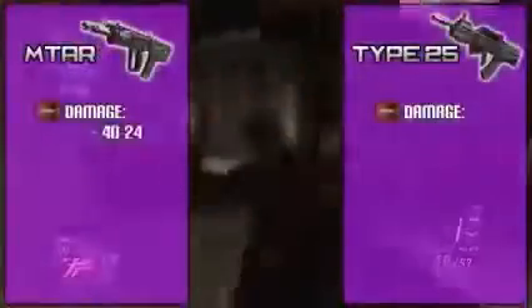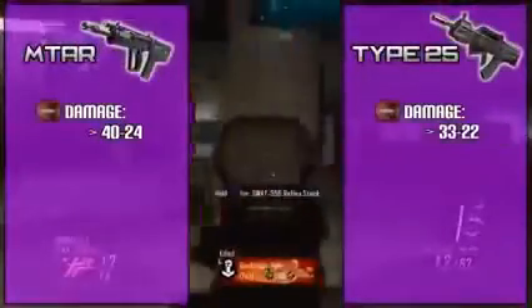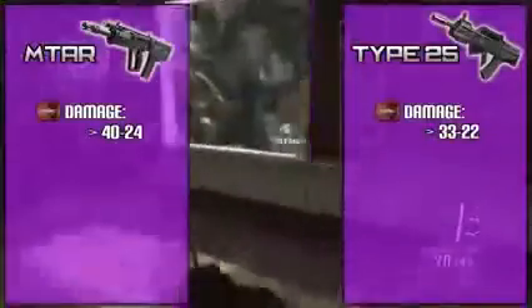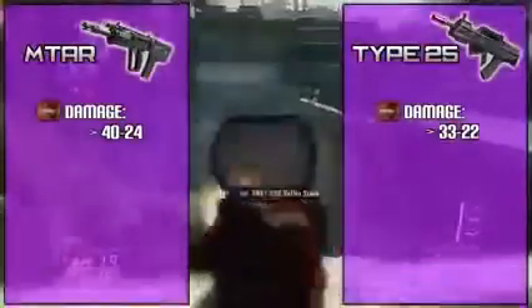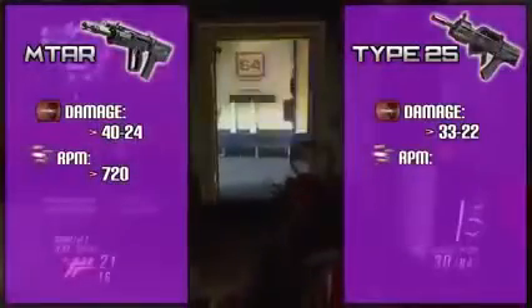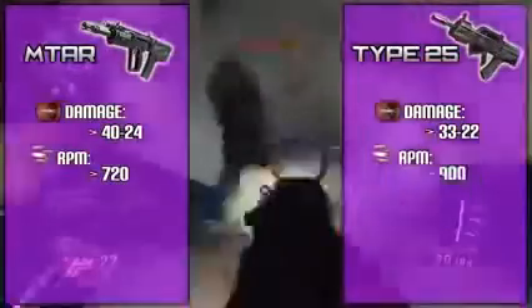Starting off with damage: the MTAR has the edge with 40 damage while the Type 25 is around 33. That means the MTAR has the ability to take out enemies with three bullets while the Type 25 does not. However, like most high-damage weapons, the rate of fire takes a dip — the MTAR sits at 720 RPM while the Type 25 is around 900 RPM, plus or minus 10.